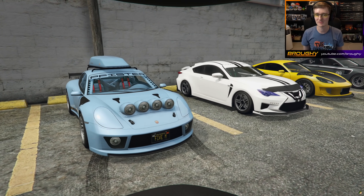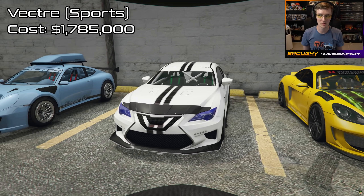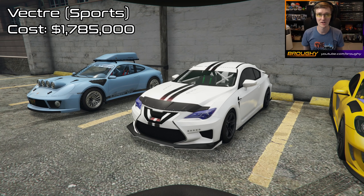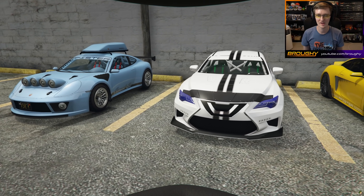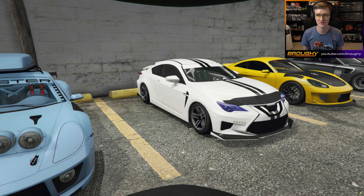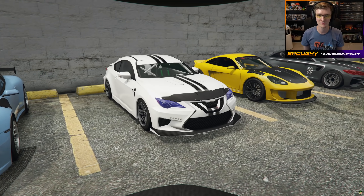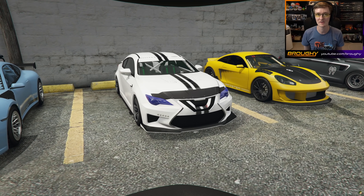Next up we're going to have the Vector — interesting one. It's going to set you back just under $1.8 million. Most of the cars here are kind of similarly priced, honestly, between sort of $1.5 and $2 million. The Vector is the first vehicle for a while that has been made by Emperor, who make the ETR1 and a few of the slower cars as well. Again, we'll see how it does in the sports class. When it comes to the testing of all of these, I'm obviously going to test every vehicle on the day that they're released and we'll compare and see how they are.